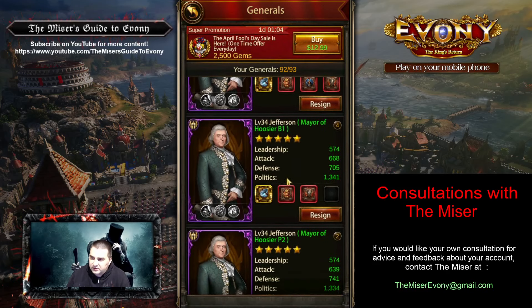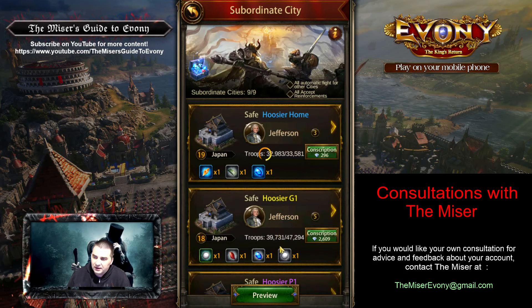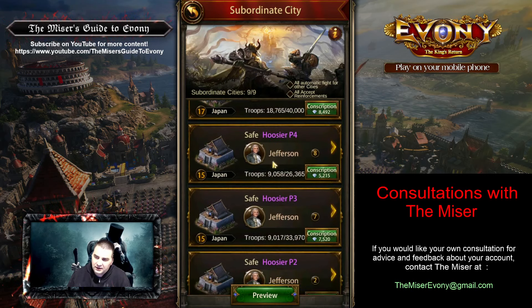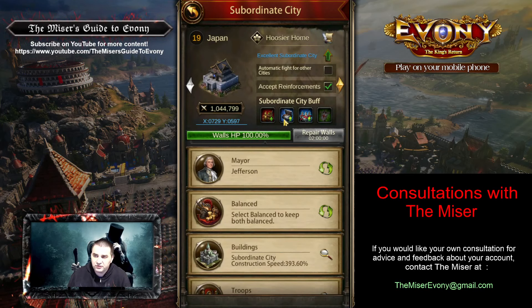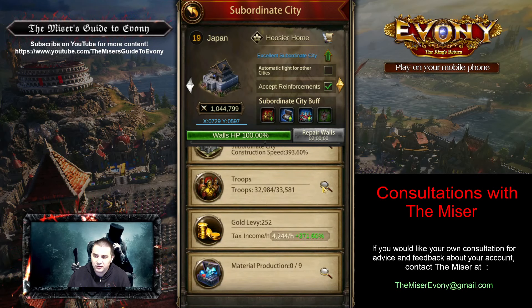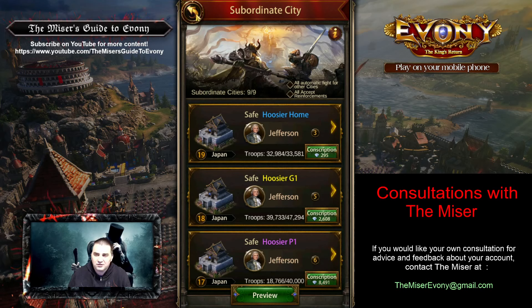One thing I did talk about with this player is they had a lot of Jeffersons because they wanted to build up their subordinate cities. That was a learning thing. They had great subordinate cities, but the hard thing to understand is the level of your subordinate cities doesn't matter very much. What matters is the culture — the quality of your subordinate cities — and the general and the general's equipment. That's it. The level of your subordinate city only really affects the troops produced there, and those troops are always many tiers below in such small quantities that they're basically just some layer padding.